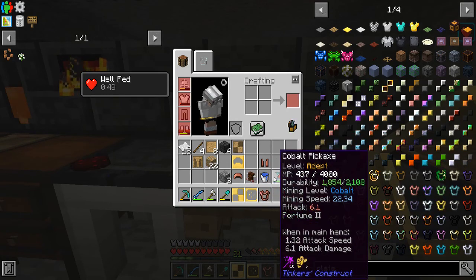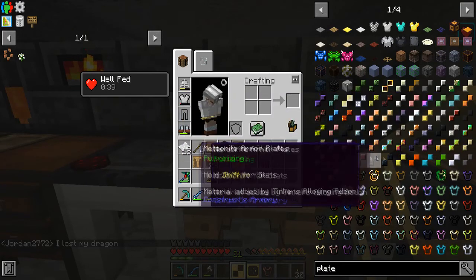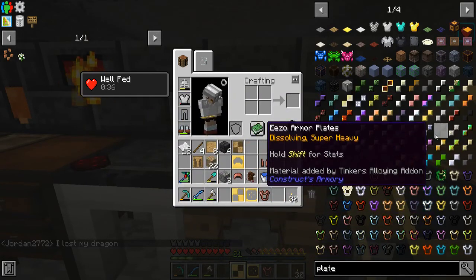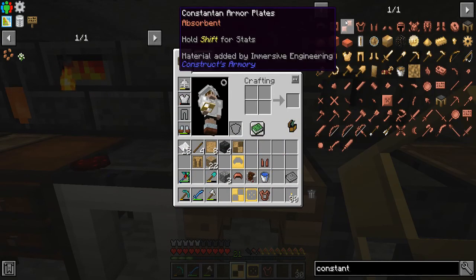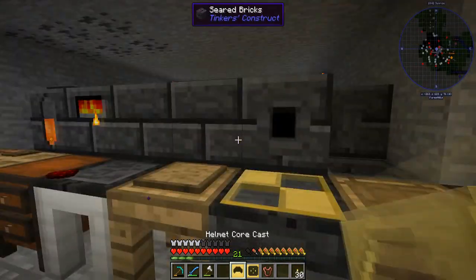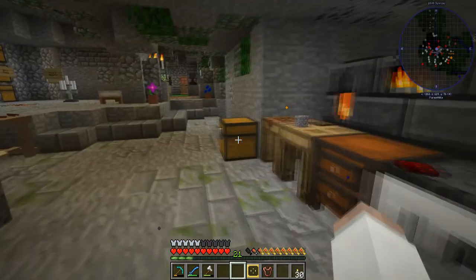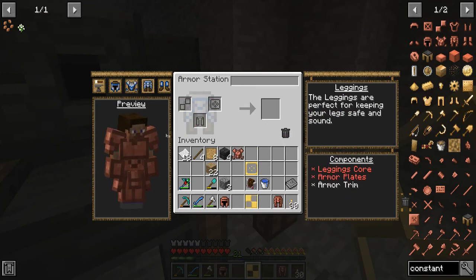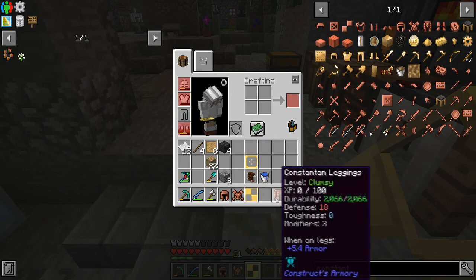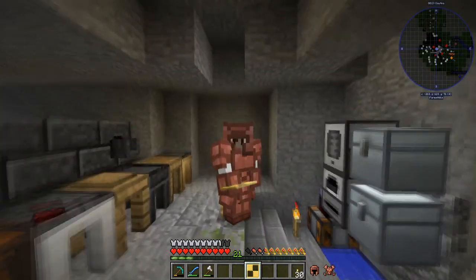I put a couple more things on this pickaxe — it's so good now. Let's see, I can do different ones. You know what, I think we should just make a full Constantium piece actually. Yeah, that seems like the goal here. We're just gonna make a full one of those — and there we go, we have the full set right here.